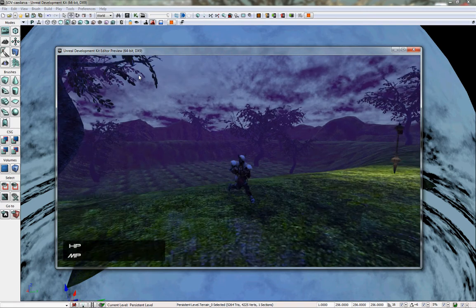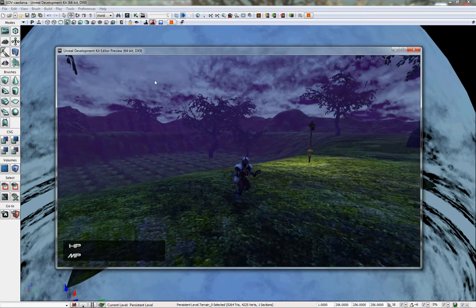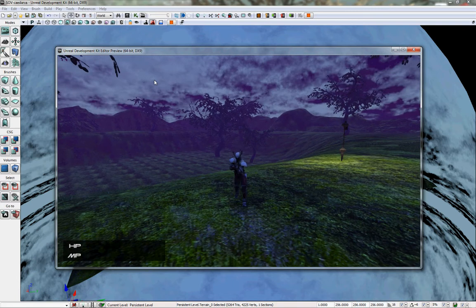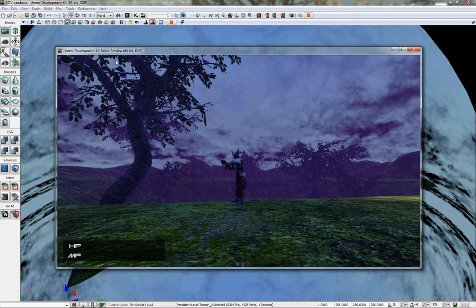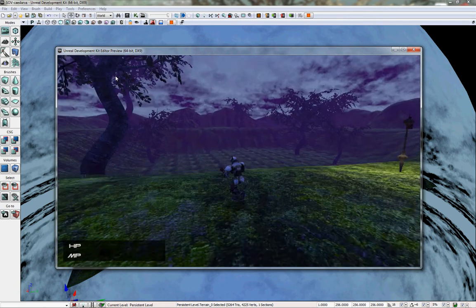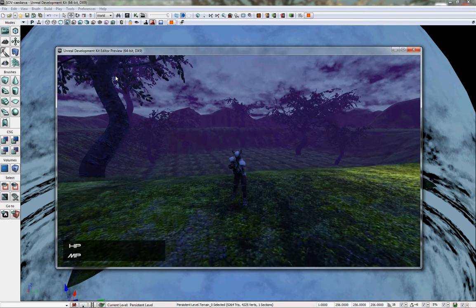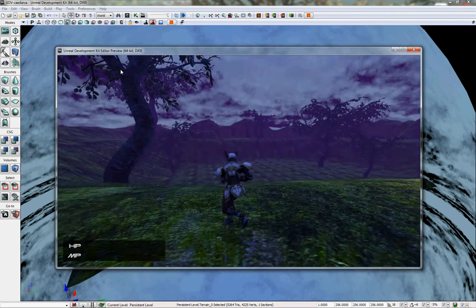You'll notice that the player pawn is very poorly rigged and still animated with the stock UT3 animations. I don't know anything about rigging animations, so it's all pretty new to me — it's the first time I've really done stuff like this. So I'm still working on it, but so far it's done alright.